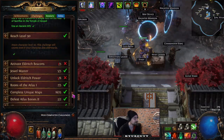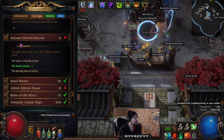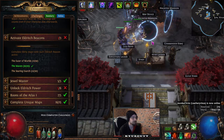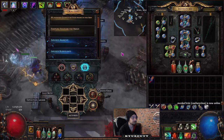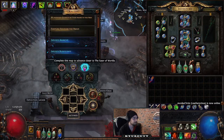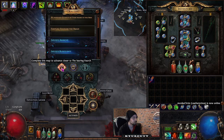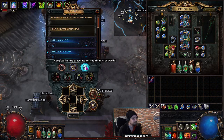Reach level 90 — just map, map, map, map. Activate Eldritch Beacons: I've already done 30 Maven beacons, so I just need 10 more Eater of Worlds beacons and 10 more Searing Exarch beacons.